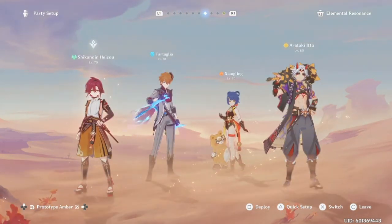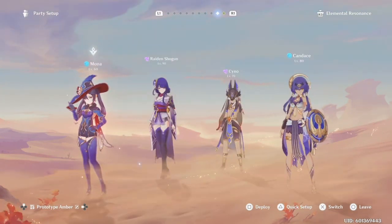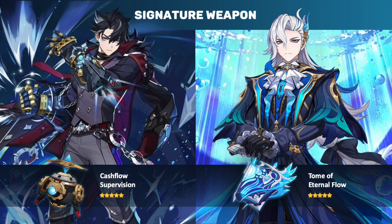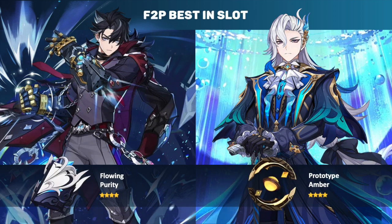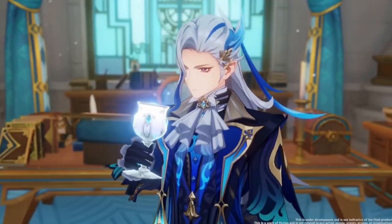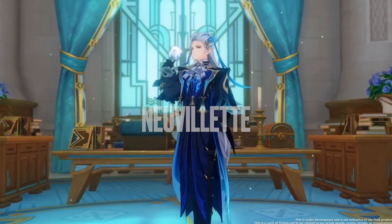With the Prototype Amber and the right mix of artifacts you can open up a whole new world of possibilities with your favorite catalyst users, and it doesn't even matter if they're healers or not. That leads us back to our two new characters — honestly I think they're going to be the two new favorites for a lot of us. If you don't want to spend on signature weapons the free-to-play options are great, but using Prototype Amber on both is really what I'll be doing.